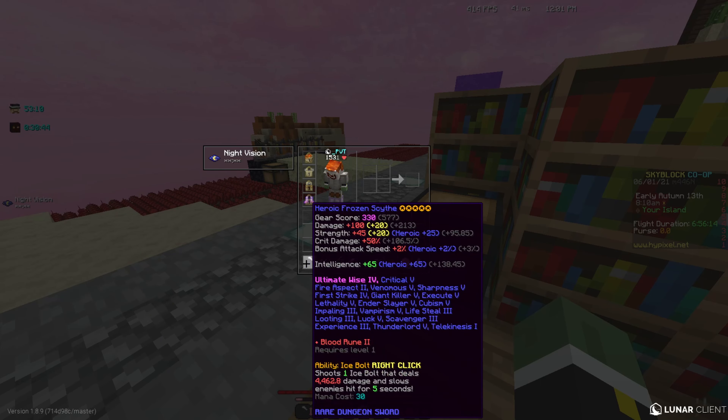Before we end the video, I want to look at prices so you can see how cheap the base weapon is. The lowest price for a frozen scythe is 7.6 million coins. If you are a beginner and don't have much money, this is a little bit expensive, but there'll be a card linking a video I posted not too long ago about how to make millions of coins in just a few minutes if you play your cards right. It's not working quite as well now because Diana is mayor, so it's easier to get those items and demand is lower. Thank you for watching, and I'll see you in the next one!